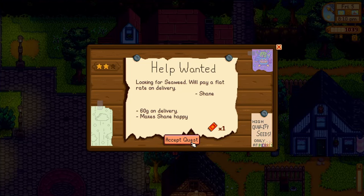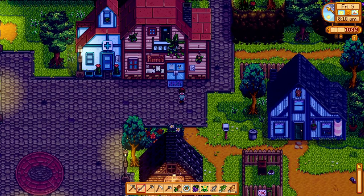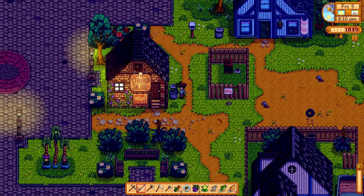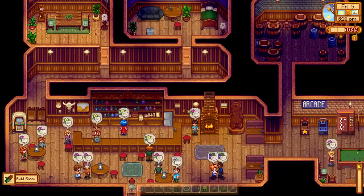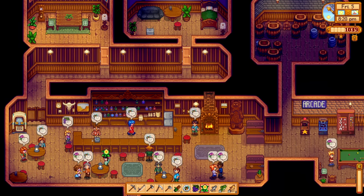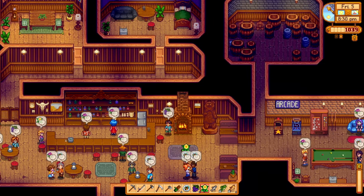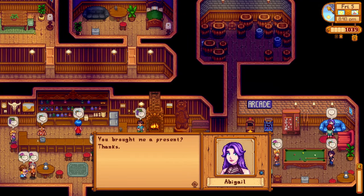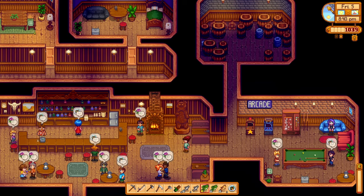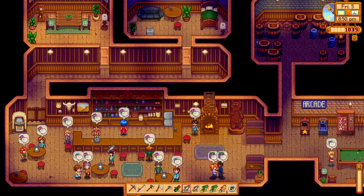Looks like someone is looking for seaweed for 60 gold and a ticket. We have seaweed in our chest, so let's remember that. This is where I want to be right now because everyone is here — it's Friday! Hello everyone! Handing out daffodil and sweet pea. 'You brought me a present, thanks! I kind of wish I had a cat, unfortunately my dad is allergic to pretty much everything.'